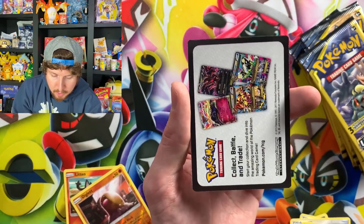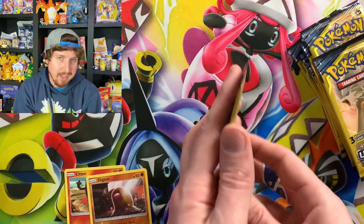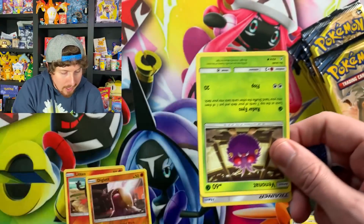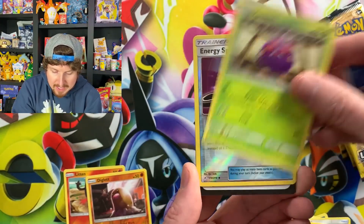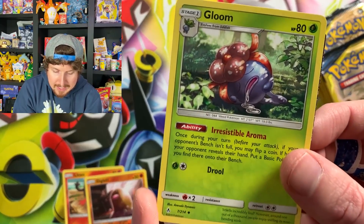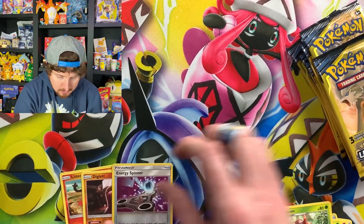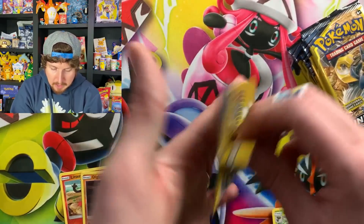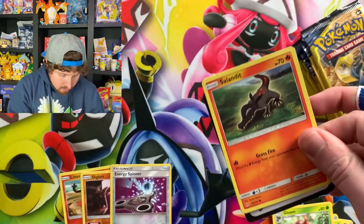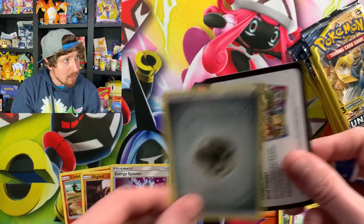Jigglypuff and a Dodrio. They don't put code cards in these anymore — that's only with stuff prior to Sword and Shield. We have a Venonat, Energy Spinner — which also looks like a fidget spinner — and a drooling Gloom. And to be honest, sometimes when I wake up in the morning I got a little bit of drool — good night's sleep! We have a Koffing and an energy.